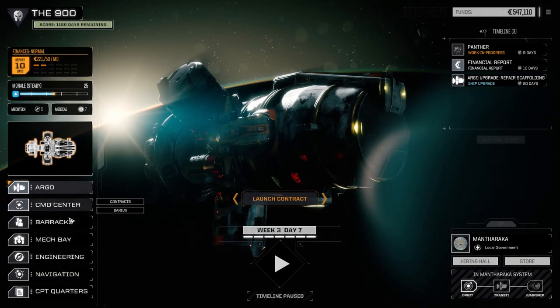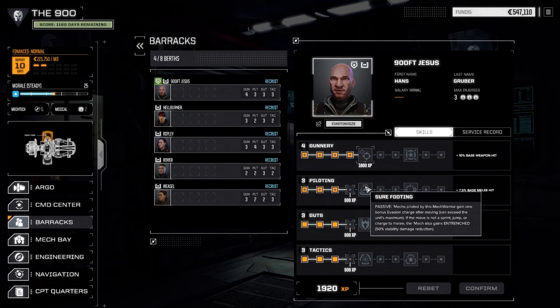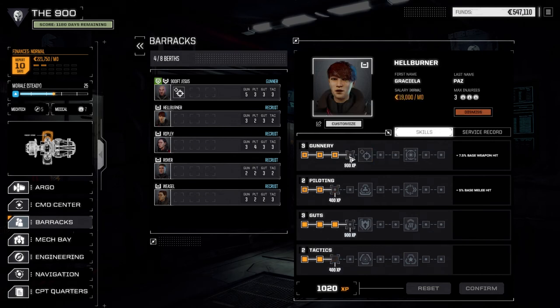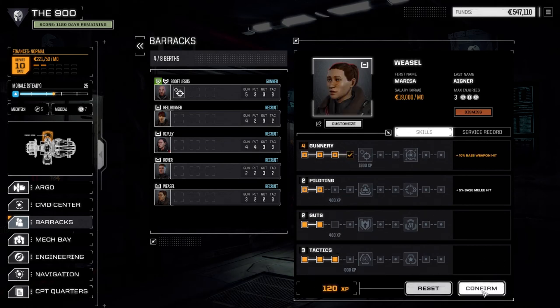Before we launch, let's check our pilots — we should have some skill points to spend. 900 Foot Jesus, I think I was going with sure footing and gunnery last time, so we're going gunnery on him. Hellburner, let's bring her gunnery up. Ripley, gunnery for sure. Rover is just starting to get experience points, and Weasel — we're going with gunnery again.